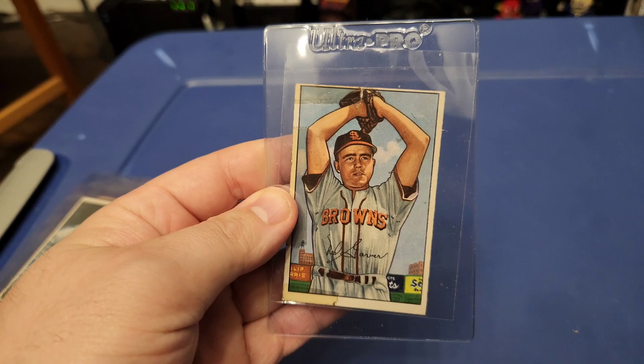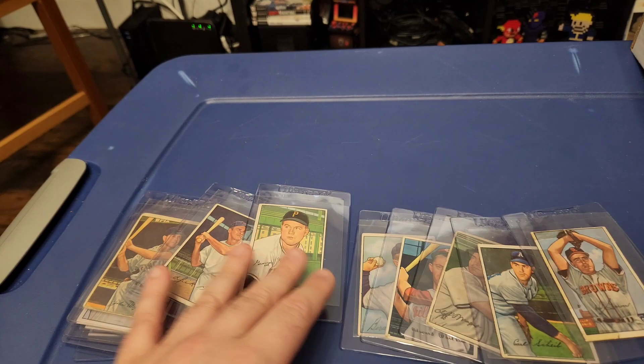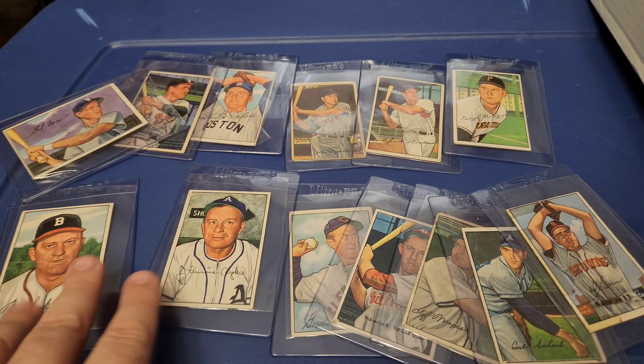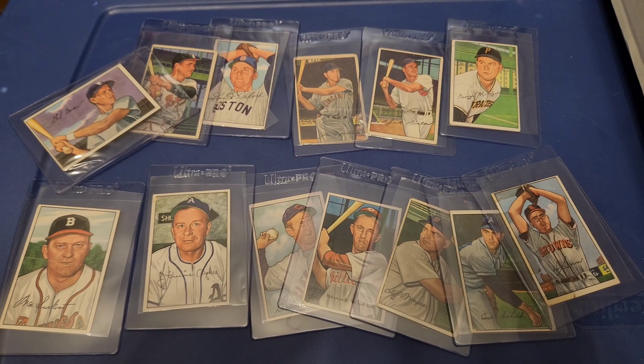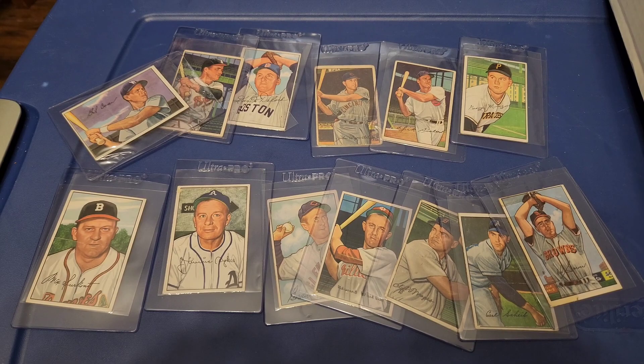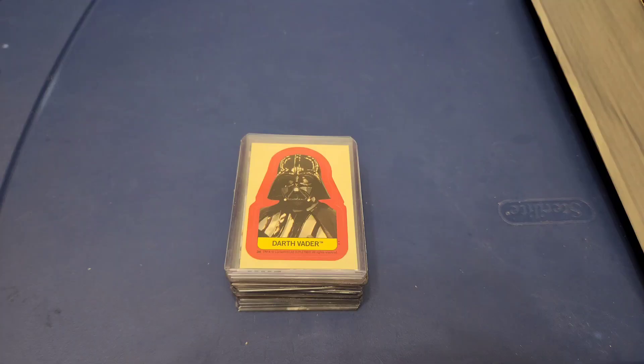I just wanted to share these with you guys. Let me spread them out so you can see them all together — just like a piece of history. The fact that they've maintained such good color on the front after almost 70 years — absolutely ridiculous. So cool to find these. 1952 Bowmans, guys — look at the colors on them. Absolutely incredible. Super excited to find these and add them to my collection, because I'm going to hold on to these ones. Let's hope to find some more. Let's keep digging.